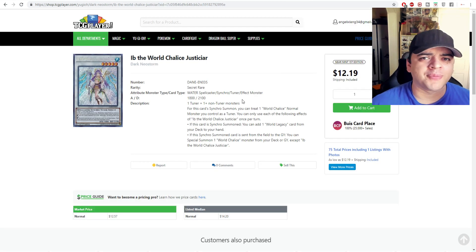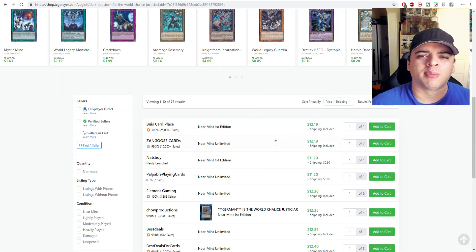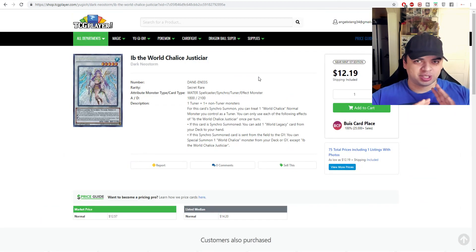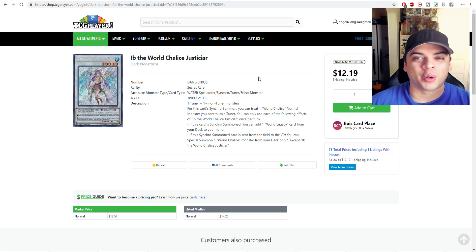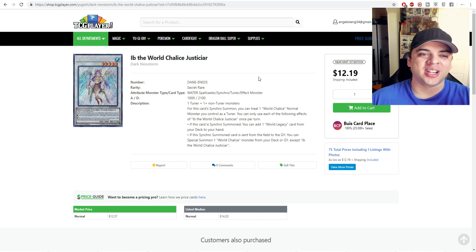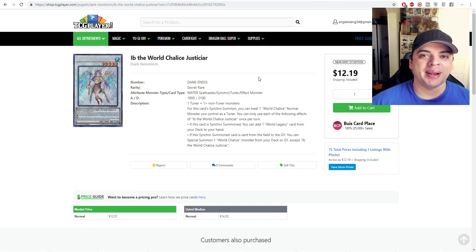Ibb the Royal Paladin's price has calmed down. Market price is around $12.50 and it's slightly under that now. The hype is just settling — players jumped in all at once getting ready for the new meta and new structure deck. Now you can just walk in and pay $12 instead of higher price points earlier.